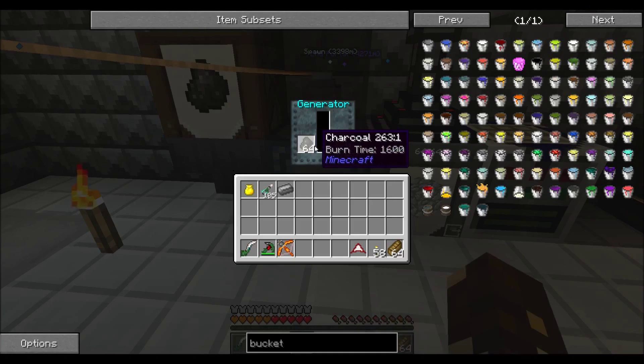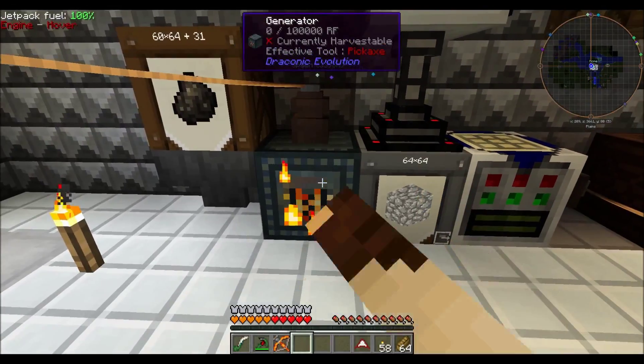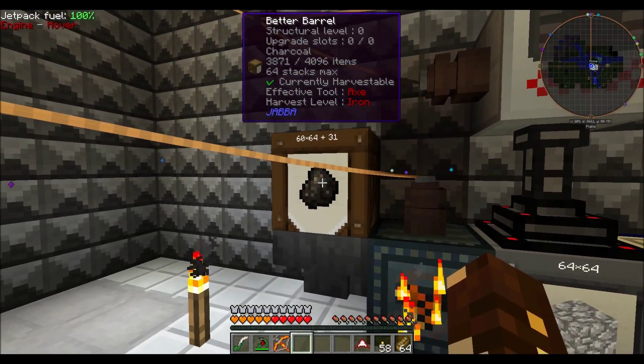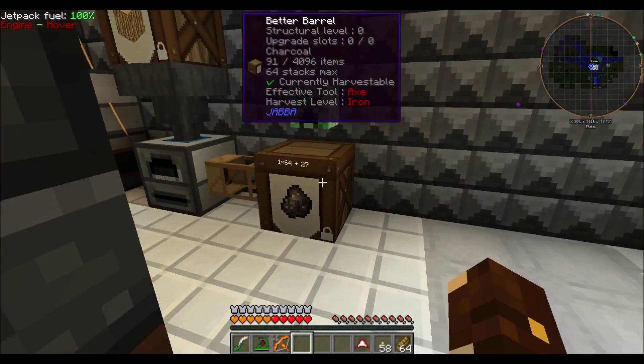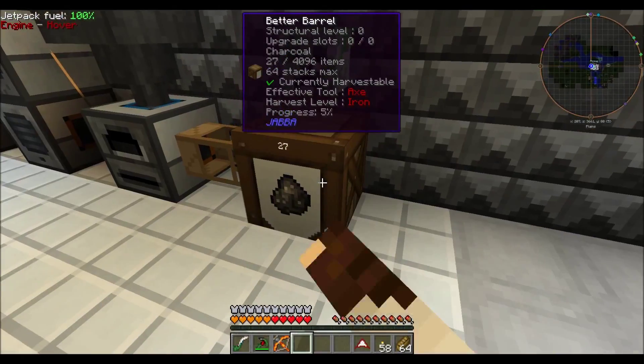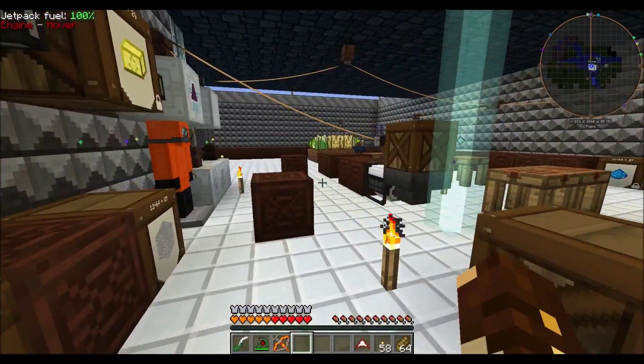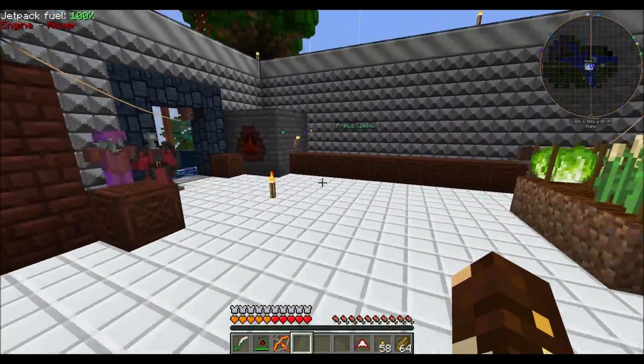This thing has been my savior. Basically it's an RF generator — you power it with coal, charcoal, or coal coke. As you can tell I have a lot, and it gives you power.